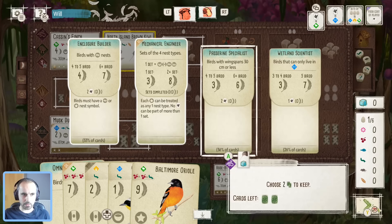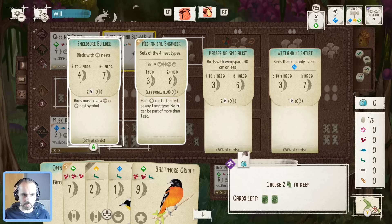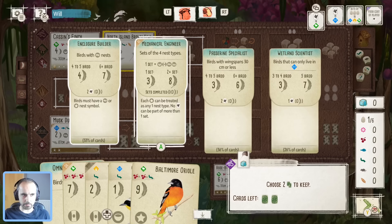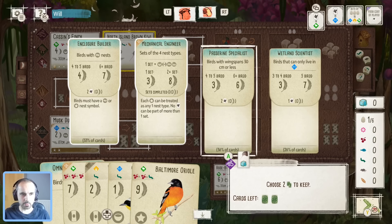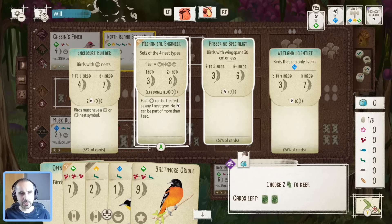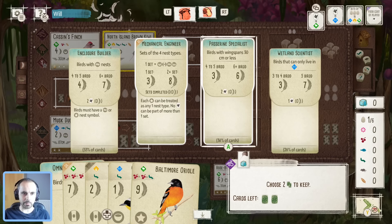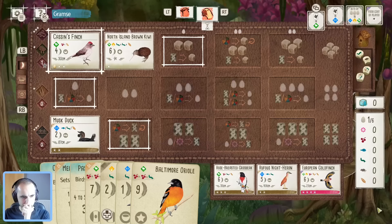Passerine is tempting because we'll have a couple more for sure. Kind of wish I kept the Malleefowl but never mind. Mechanical Engineer has bad synergy with other nest type bonus cards because I don't want to play six ground nests if I'm also trying to play different nest types. Let's go Passerine — I think that's okay.